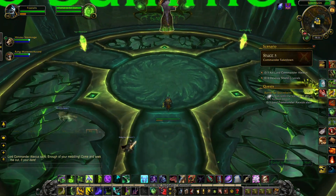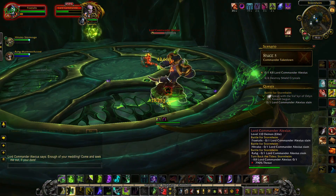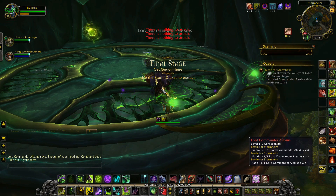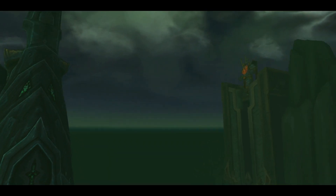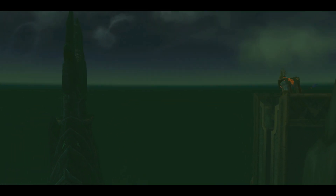There are four shield crystals found around this room that must be right-clicked and destroyed. You will then need to defeat Lord Commander Alexius himself, who is rather weak but drops decent items. After 10 or 15 seconds, the storm drakes that were freed earlier will arrive to take you away from the Legion ship. At this point, a cutscene occurs showing Odin destroying the Legion ship.